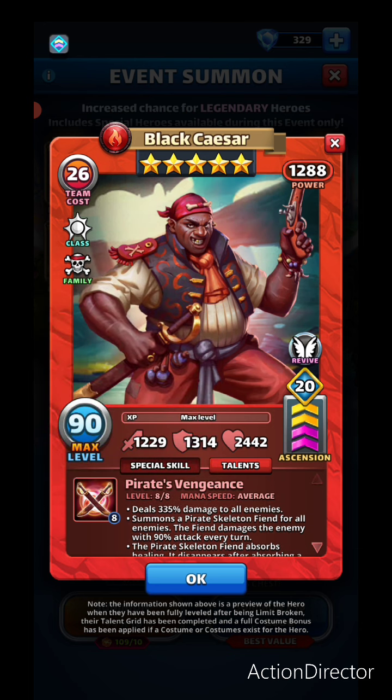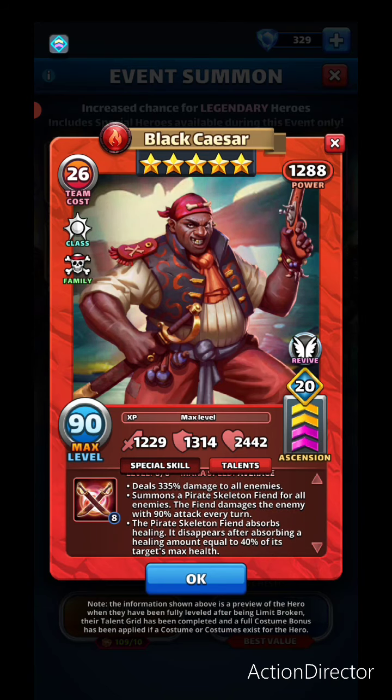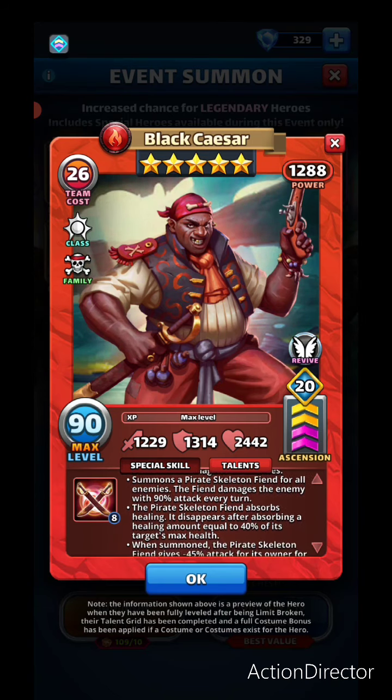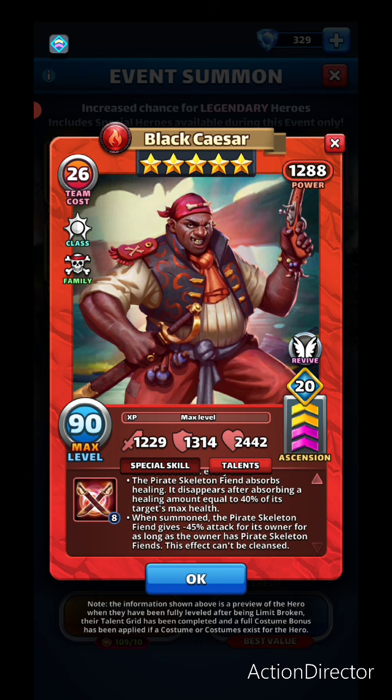His special, Pirates Vengeance, is average speed and deals 335 damage to all enemies. It summons a pirate skeleton fiend for all enemies — the fiend damages its owner 90 attack each turn, absorbs healing equal to 40% of the target's maximum health, and inflicts negative 45 attack on the owner as long as the fiend persists. This effect can't be cleansed except with an aether power of revive — Sherry is the main hero that comes to mind.